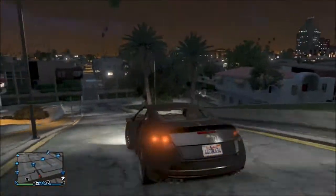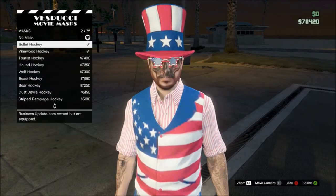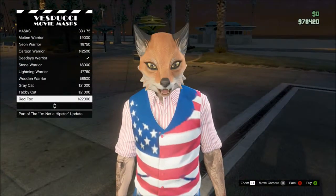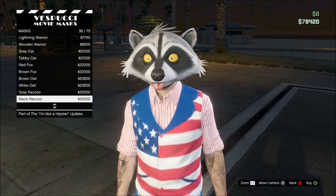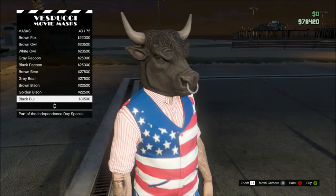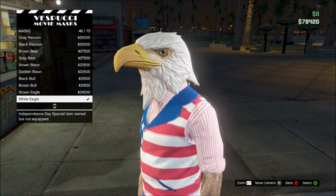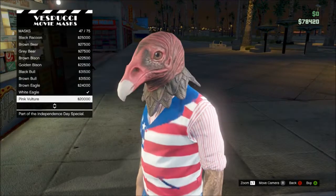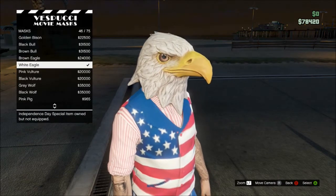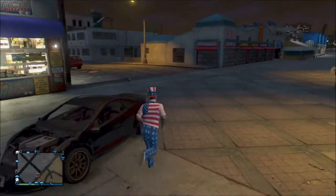Now we're back at the mask store. I'm going to show you some of the new masks added in this Independence Day update. They chose to stay with the animal theme. First is a bear with two different variations, then a bull and a bison. Then they have the brown eagle and the white eagle, the vulture, and wolves. I personally like the white eagle the best.